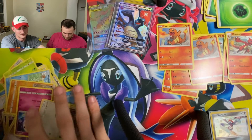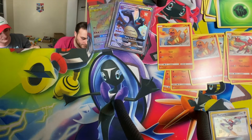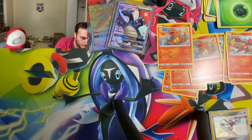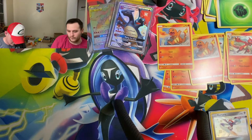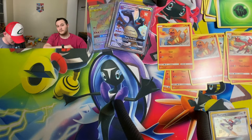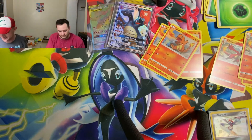Oh my gosh guys — I think the Mewtwo boxes just won that battle by far. Holy cow. The card's still going for over $200 raw. Crazy card. All right, we've got twelve total — six for Dougie and six for me. I'm breaking into some Cosmic Eclipse after that heart-pounding, amazing Hidden Fates opening. My blood's still pumping. If we can get that Hyper Rare Charizard and Braxton card — I've got the baby Pokemon pack. See if our boys Charmander, Charmeleon, and Charizard can bring us the heat. Hashtag Charmander Squad — it's been a lucky day so far.